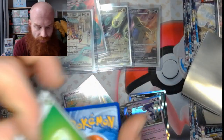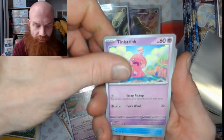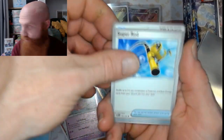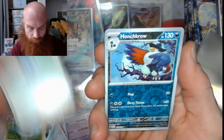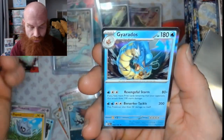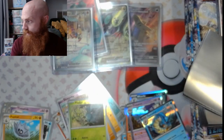Alright, pack eight — got that plant energy again, it was good to me last time, let's see what we get. Tinkatink, Delibird, Super Rod — love this card. Dudunsparce, Pupitar, a Falkner trainer, Honchkrow reverse, Pineco reverse, and a Gyarados holo. Not bad, not bad!